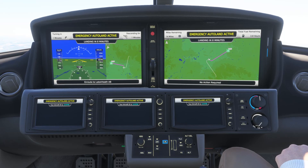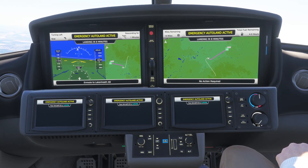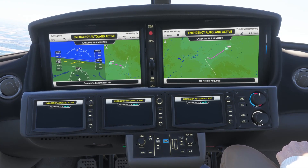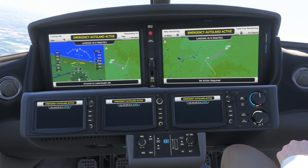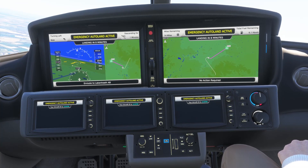Let's take a look at the map on the right-side display. A dotted line shows the path we have flown in Safe Return mode, and the magenta line shows our flight plan to the destination airport, which is marked with a green icon.